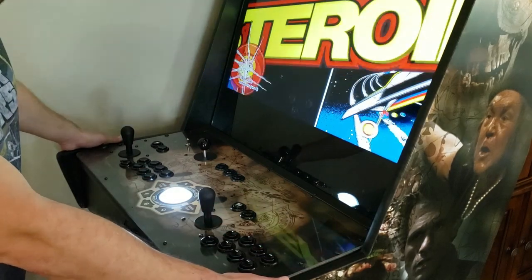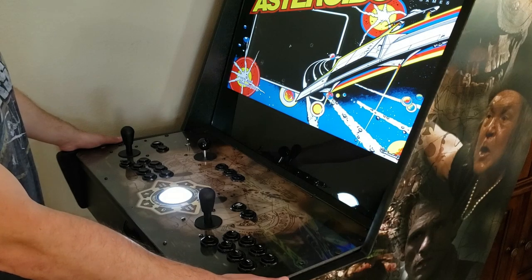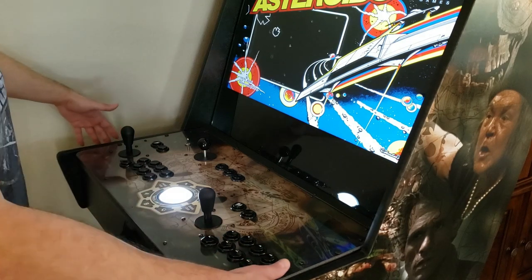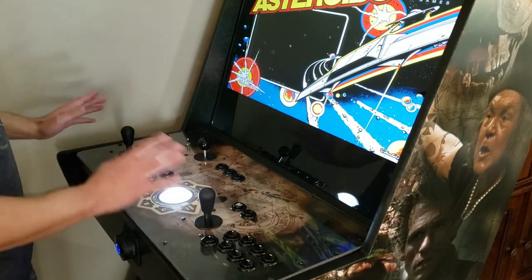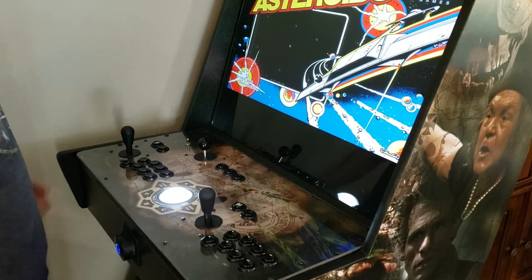Pinball buttons are on the side for the Stealth and Classic cabinets. For the Megacade, the pinball buttons are placed on the front panel — if they were on the sides of the Megacade, your arms would be stretched way out. But for the Classic and Stealth, the side pinball buttons are absolutely great.